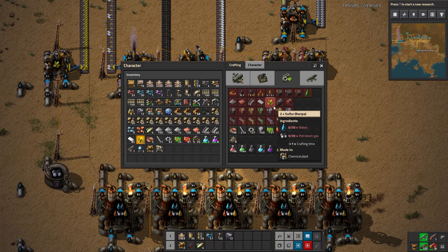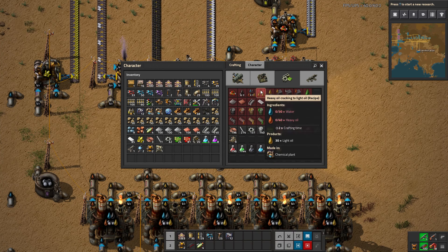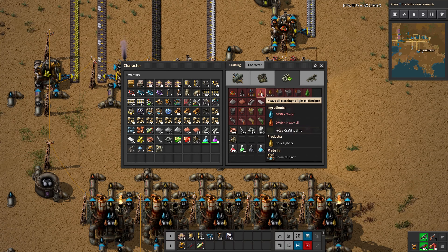There are a few things we can do with these outputs. With heavy oil, we can make lubricant, which is what we're going to do. You can also make solid fuel from heavy oil — solid fuel is the next level up from coal in terms of fuel value, with 12 megajoules versus coal's 4, so it's actually three times as much fuel value. Lastly, you can crack — this takes some heavy oil and water, and gives you light oil in return. It's a way to convert one resource into another, which we weren't able to access before.